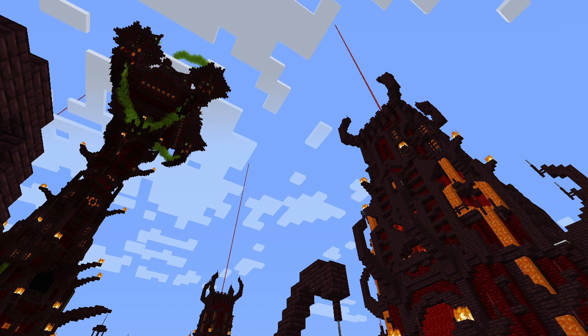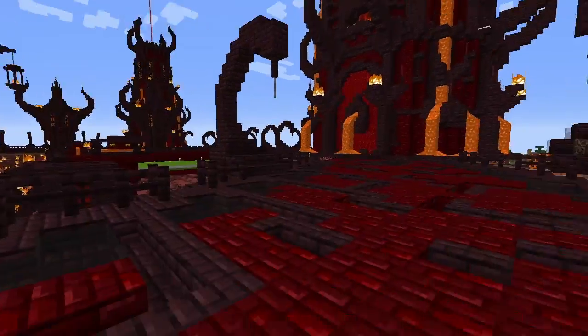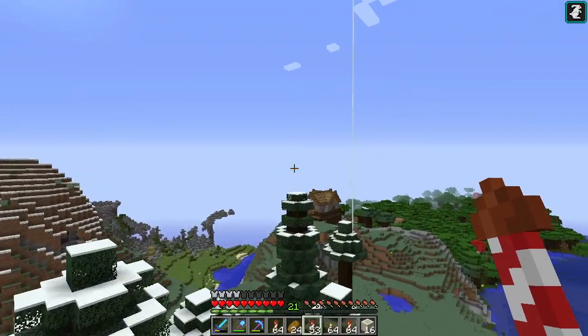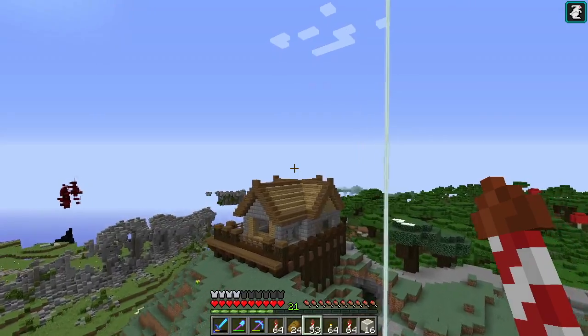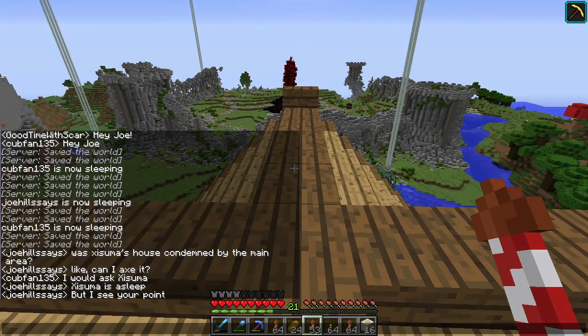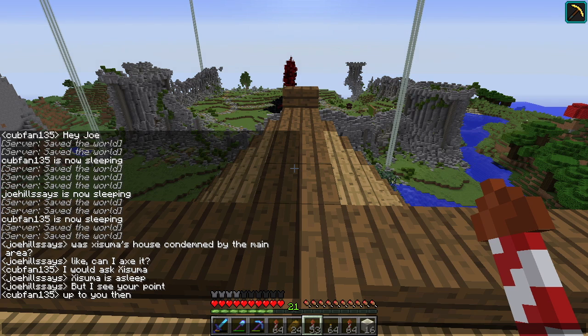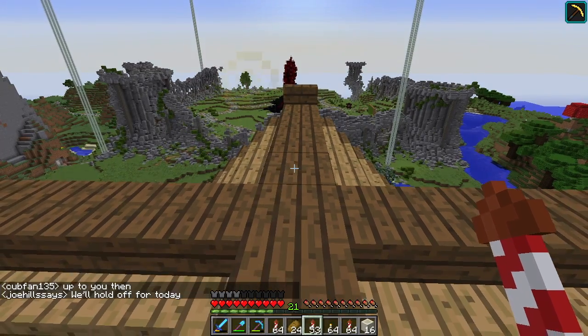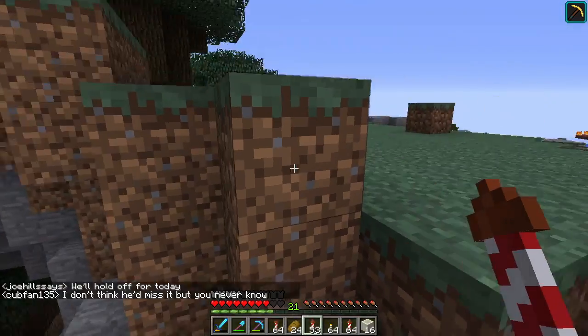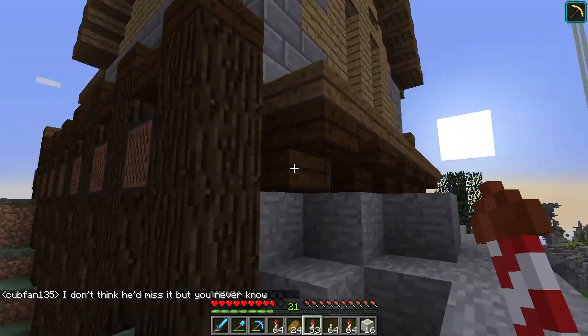We can't dawdle too long. We're gonna fly over Asuma's house, which was supposedly condemned like 87 episodes ago. Somebody's supposed to destroy this thing — is it me? One of the things that we learn on the Hermitcraft server about being good friends is that when your friend is asleep, you should not destroy his home. We'll hold off for today. But Asuma's illegal house — I always forget this hole is here — this house was illegally constructed in an area it was not zoned for.